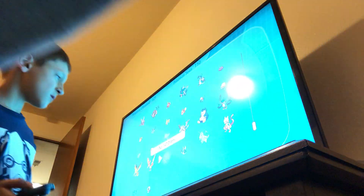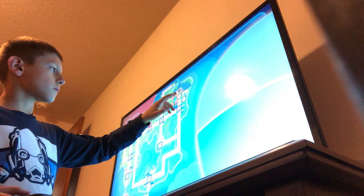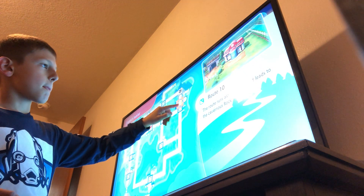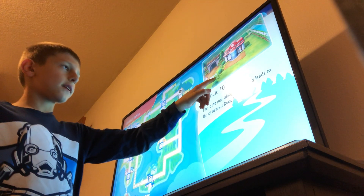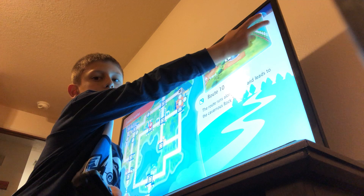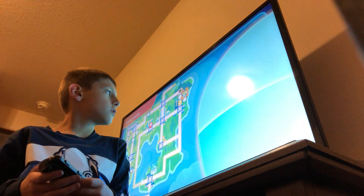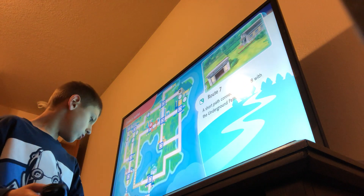You have Dratini right here. There's a little pond right there, and you use the technique Surf. Then you head along to the Power Plant where you get Zapdos — we already have Zapdos.